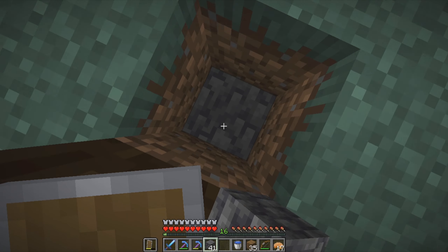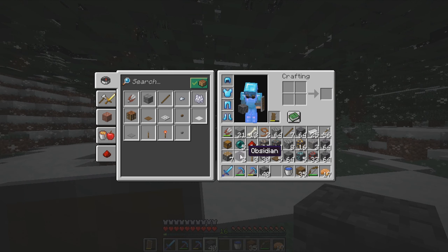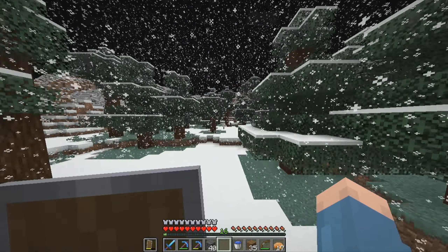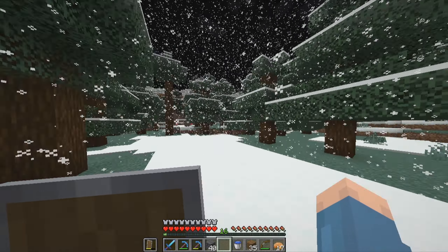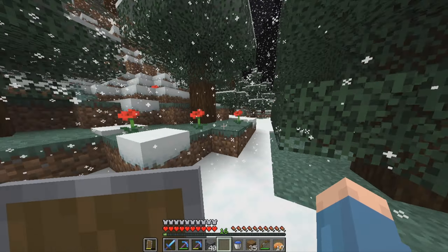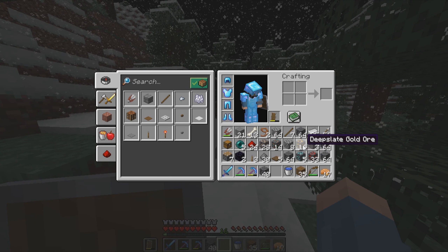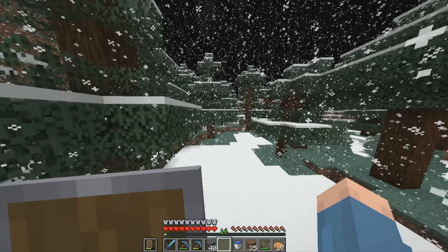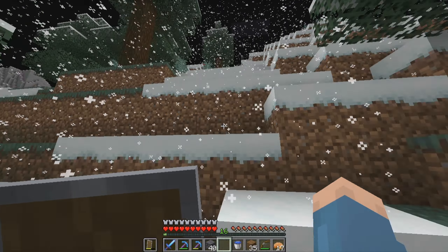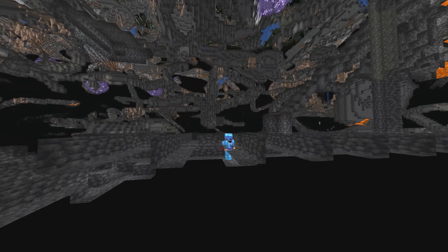Okay guys, we're just climbing out of this hole I made to go mining. I decided I wanted some silk touch deep slate blocks and as you can see, we've got them. If you're wondering why I have pistons and such, I plan to dig through the roof of the nether. Five diamonds, sixteen gold — I found no lapis, which is actually what I went down there for. Perhaps the first person to look for lapis and find diamond, but can't complain.